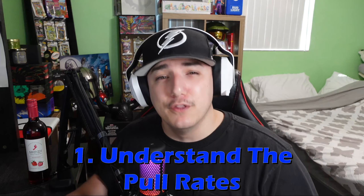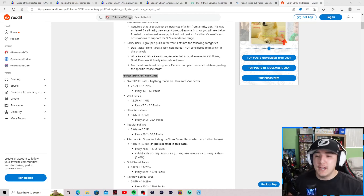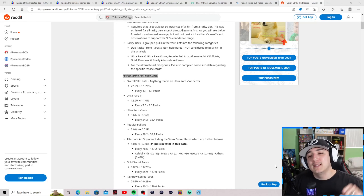There are three objectives we're going to cover today. The first is understanding the pull rates. Over here on Pokemon TCG's Reddit page, they did an overall analysis on a 4,100-plus pack opening. Most packs came from booster boxes, with some from elite trainer boxes. I have highlighted the Fusion Strike pull rate data — the overall hit rate, anything ultra rare or better, you see those coming every 4.3 to 4.8 packs.